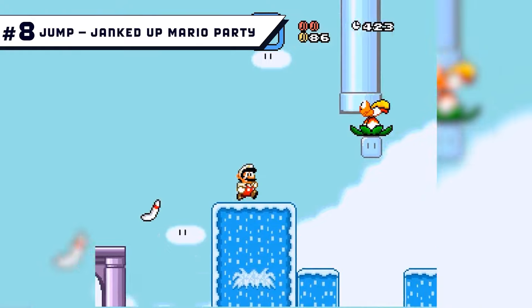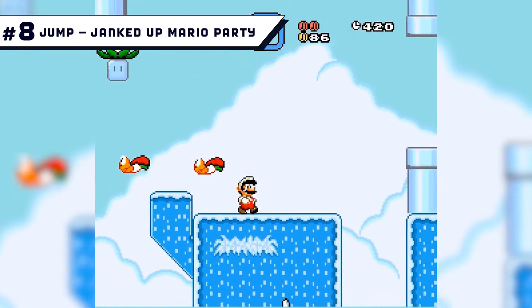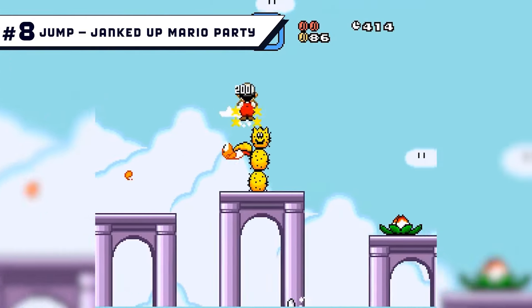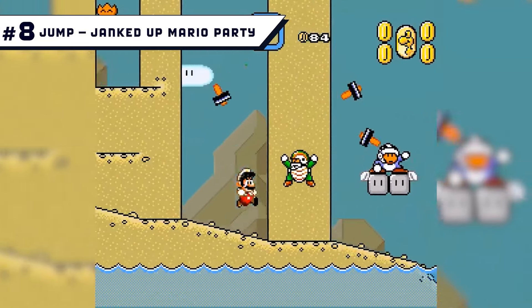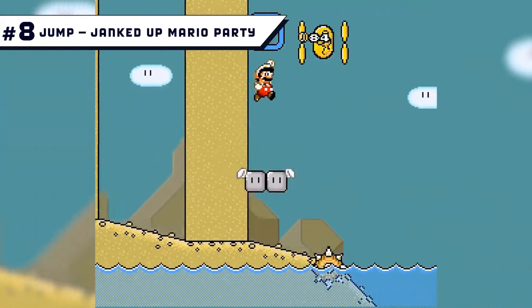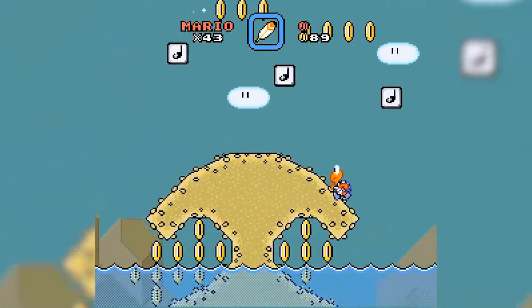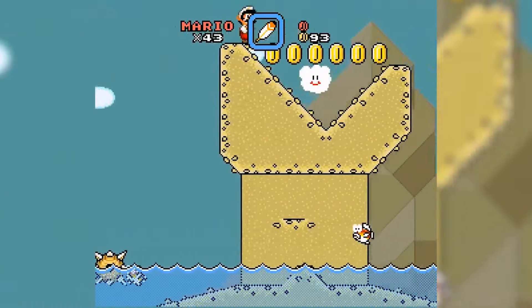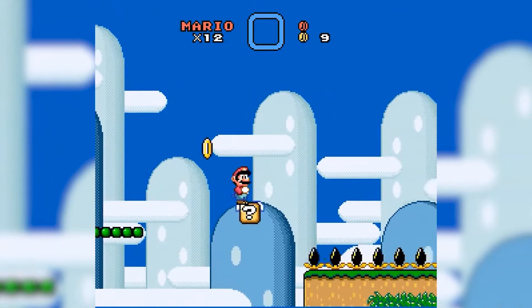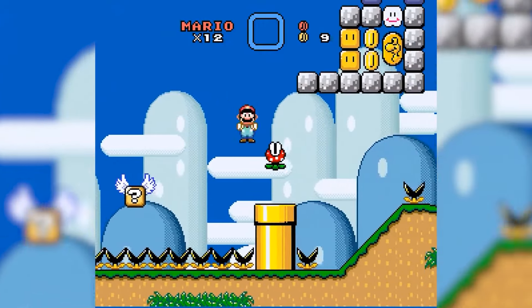Number 8: Jump Janked Up Mario Party. As Kaizo hacks go, this one is pretty good if you want to play on difficulty mode. Rather than being impossible from the get-go, the difficulty ramps up over time, giving gamers a bit more of a gentle experience for a little while. Full of zany gimmicks and cool features, Janked Up Mario Party has stood the test of time as a solid ROM hack. If you're looking to get better at games that are pretty tough, then this one might be worth a try.